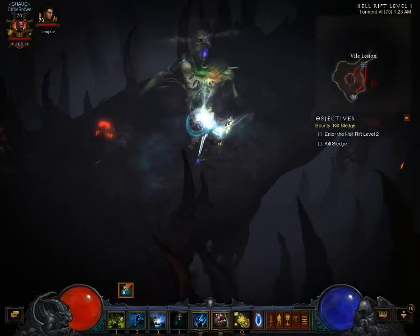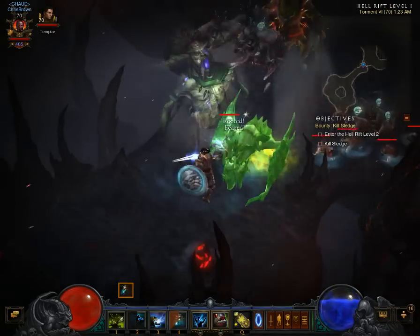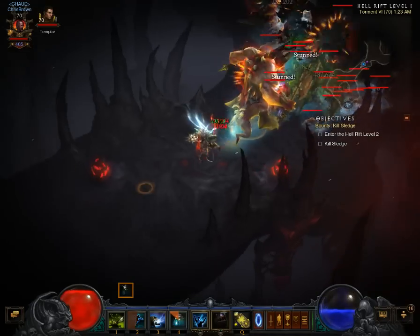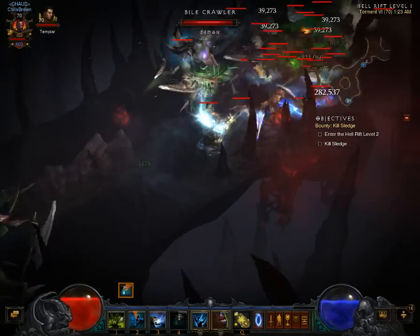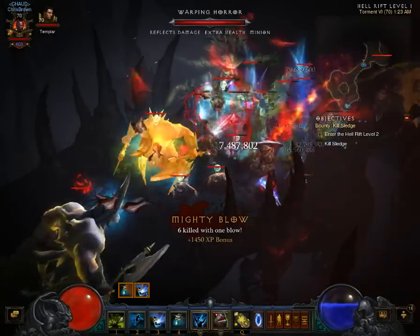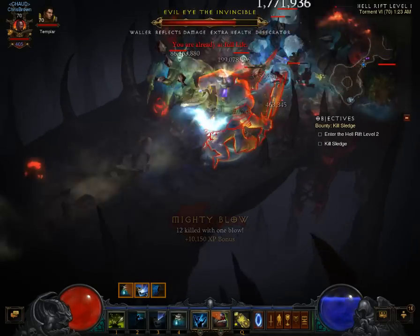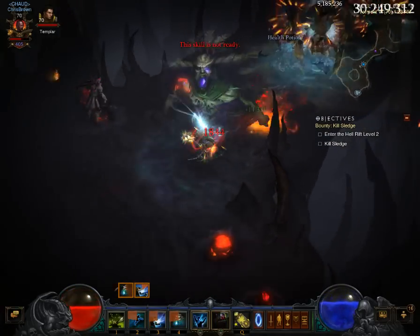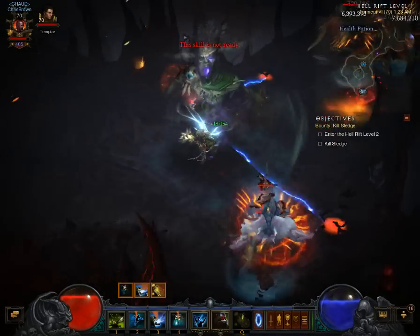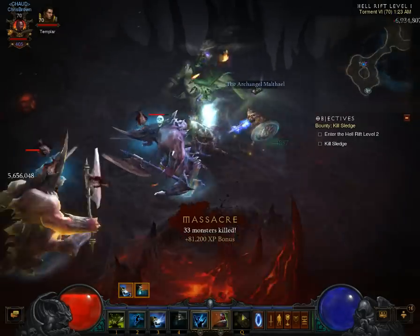I just activate Horrify, find mobs - Thunderfury might be a buff. Elite mobs. I don't know if you see what's going on here, but we're just - holy shit - and then we got Reflect damage, blessed. Reflect.